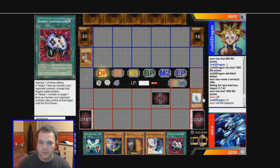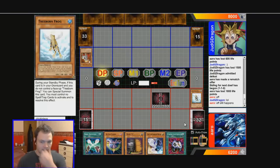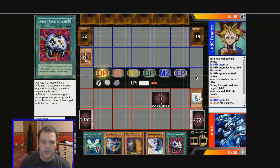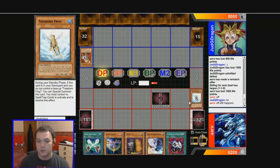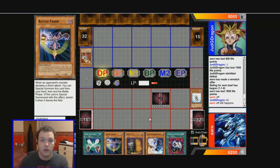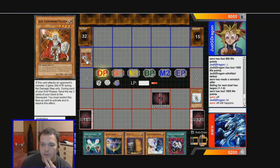Okay. When this guy's flipped face-up he does his thing. If I set an Enemy Controller I can't get Treeborn back — that's one of the problems with this deck, and that's why you need Battle Faders. You need to be able to protect yourself without having a back row. He's got a big graveyard already and he's running Effect Veilers. It's a light with a different name.